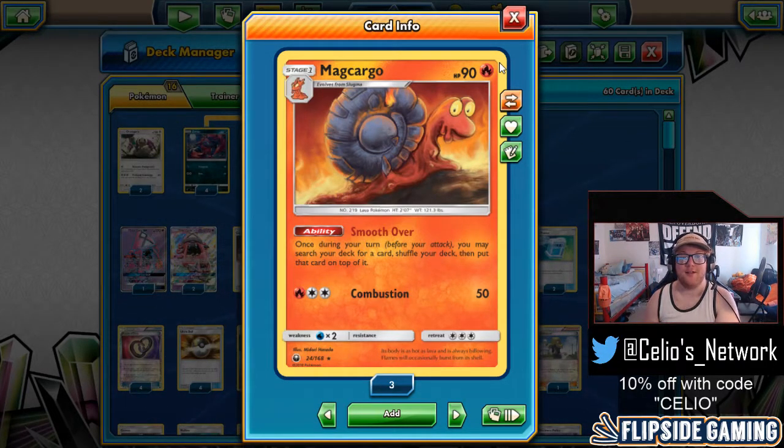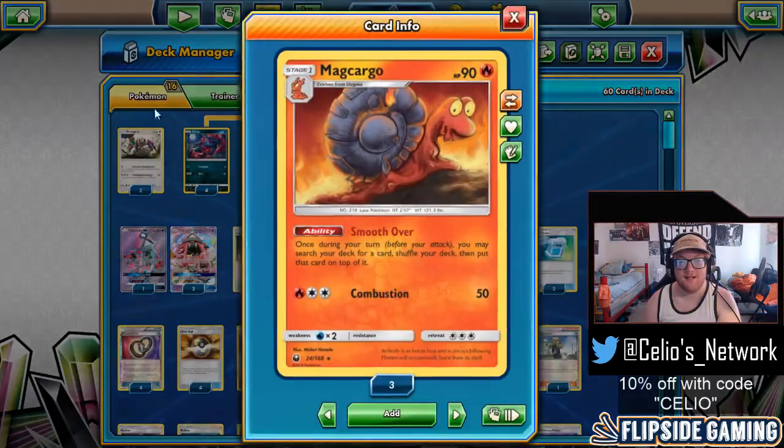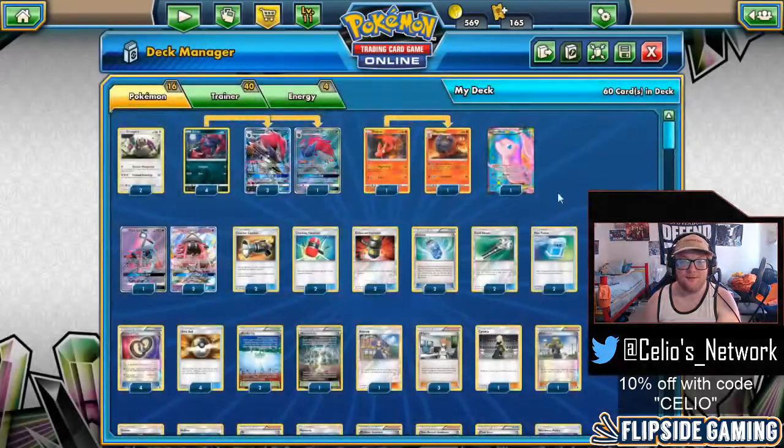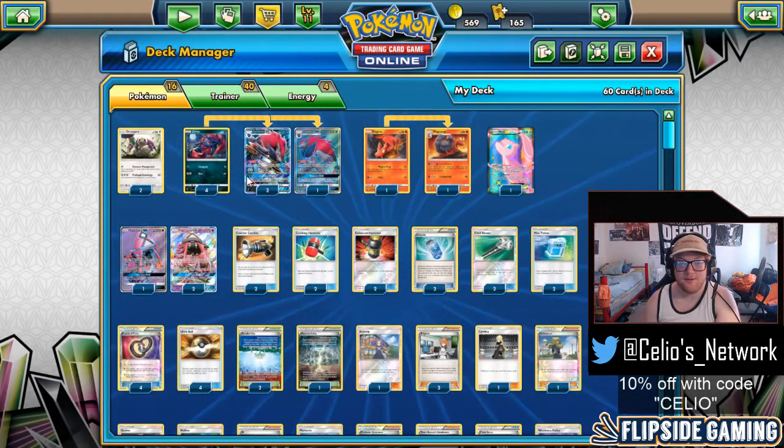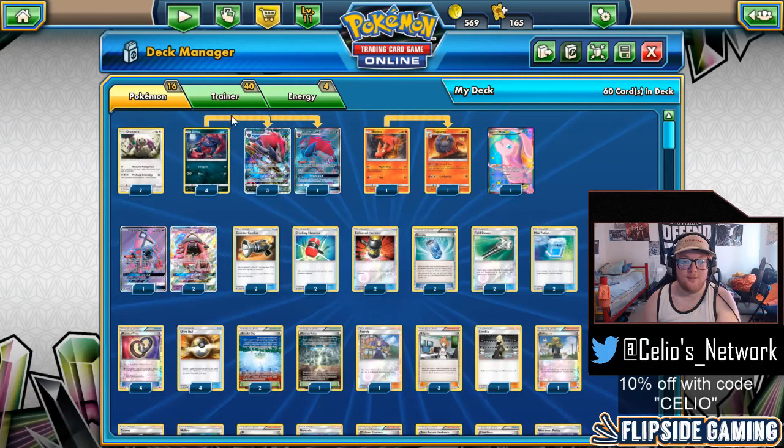You can pick any supporter and put it on top, which was a problem with Mallow in the past — when you're using Mallow, you can't also pick a supporter to use that turn because you've already used Mallow as your supporter. Here, you can pick any supporter and put it on top if you choose to. We have a lot of really disruptive supporters in this deck and that's just one use of Magcargo. You can get anything you want, so it's really adaptable and adds a whole new level to this deck.